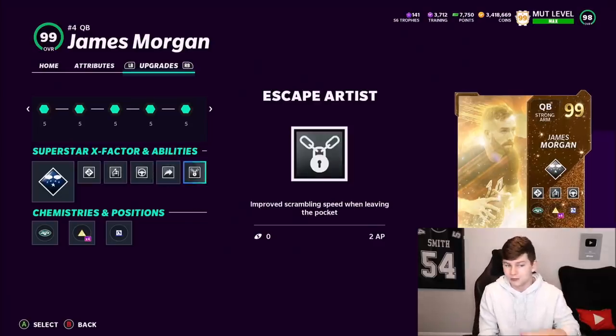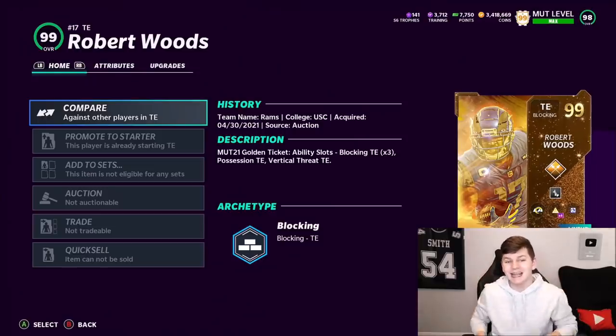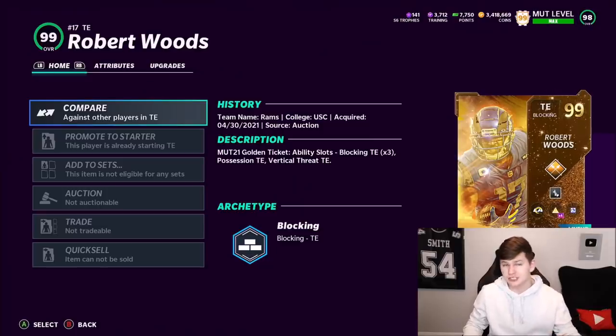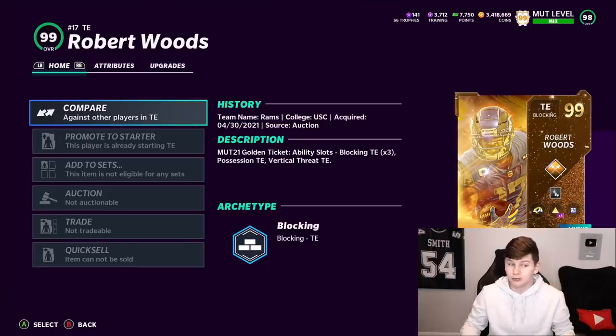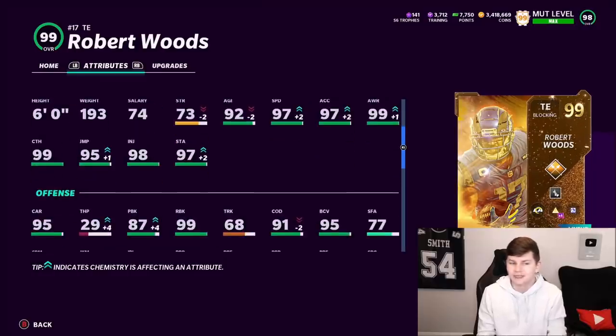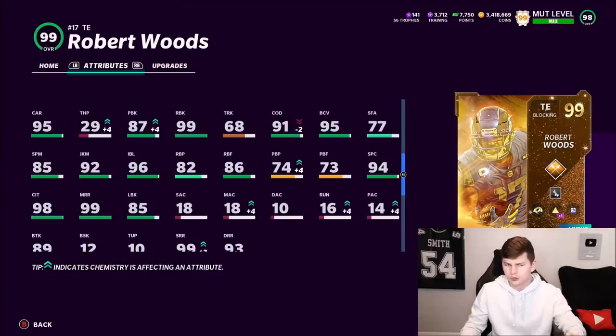RG3 and Tim Tebow can get the same abilities for the same AP cost. That is golden ticket Throne. We also have golden ticket tight end Robert Woods - I was really surprised how cheap this card is. I got him for around 550k. He's got 97 speed, 97 acceleration at tight end, 99 short, 99 medium, 99 run block, 98 catch in traffic, 73 strength, 99 catching, 95 jumping, six feet tall, 96 impact block, 92 juke, 95 carrying, and 89 break tackle.